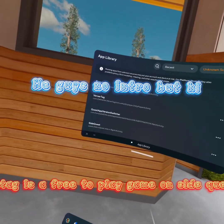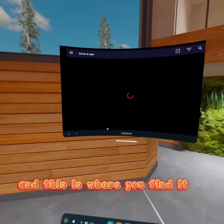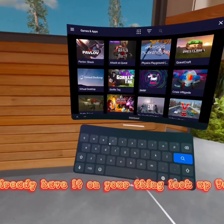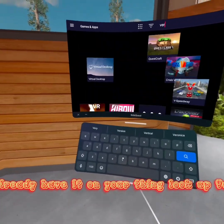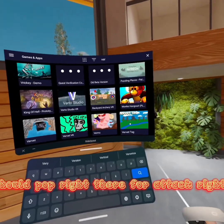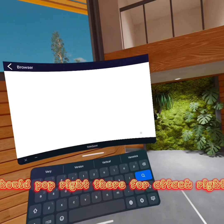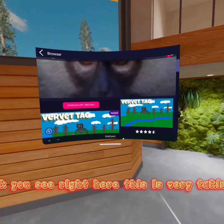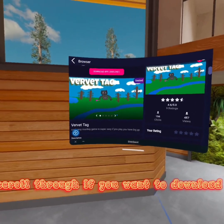Vervitag is a free-to-play game on SideQuest and this is where you find it. Hit the switch bar on SideQuest if you already have it. Look up Vervit and it should pop right there. You can see it right here — this is Vervitag. You can scroll through if you want to.